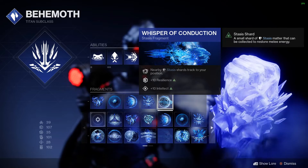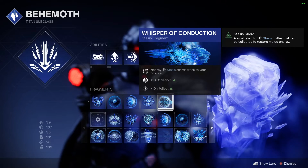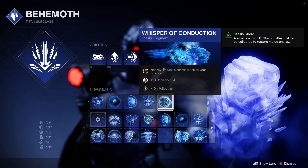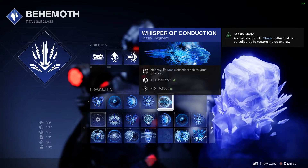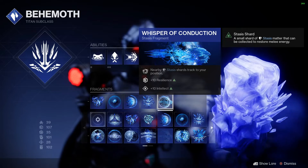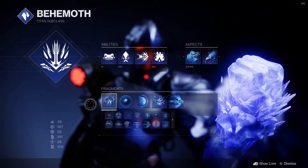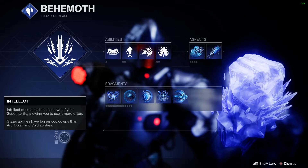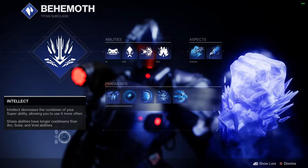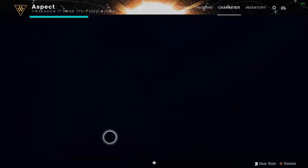And finally I have Whisper of Conduction — this is mandatory. Stasis shards will track to you, meaning you don't have to go out of your way to actually get them. You can just destroy a stasis crystal and it'll come flying towards you. It also gives Resilience, and it'll give Intellect if you decide to spec into that. I haven't specced into Intellect because I want my melee and I also have a mod that makes Intellect completely useless for super cooldown.